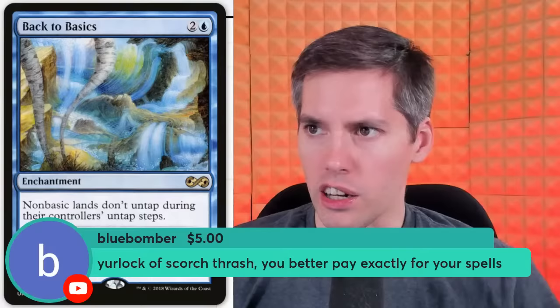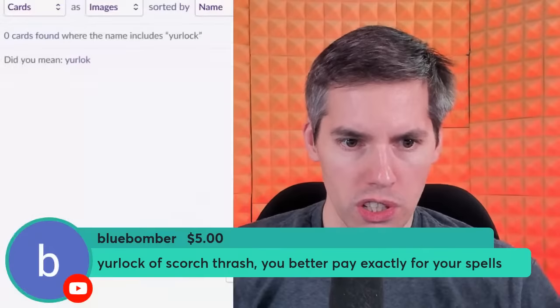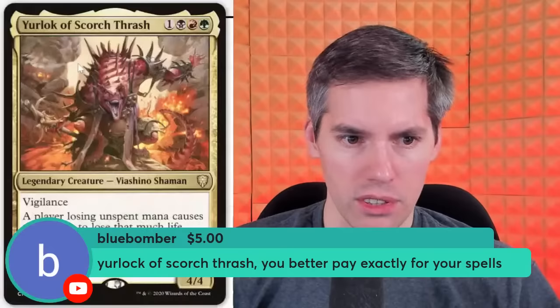Blue Bomber with Yurlock of Scorch Thrash. You better pay exactly for your spells. It's Jund, 1-generic for a 4/4 Vigilance Viashino Shaman. A player losing unspent mana causes that player to lose that much life. Be careful with your infinite mana — you better use it all or you're going to lose. Mana burn is back on the table! You can also tap one to give each player Jund mana. Mana burn is back on the table, baby.